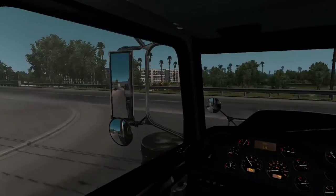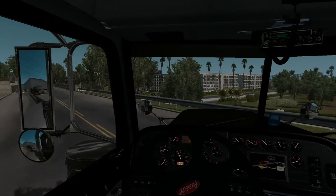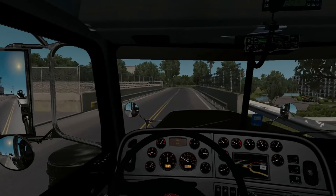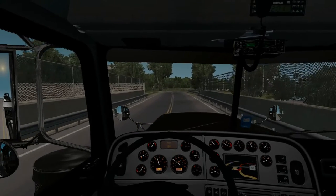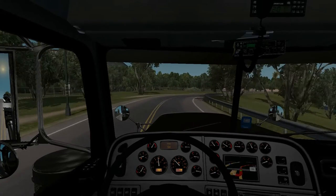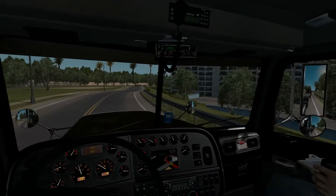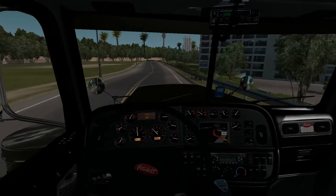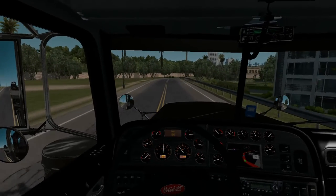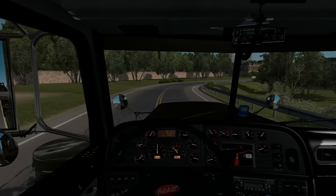This truck has the CAT engine in it instead of the tunnel, so I put a different engine in this truck. I put orange gauges in here with the trim black, the interior all black. Let me know guys what you think about it — I think it looks not too bad. I like it; it's not the worst, it's not the best either, but I think it'll work.